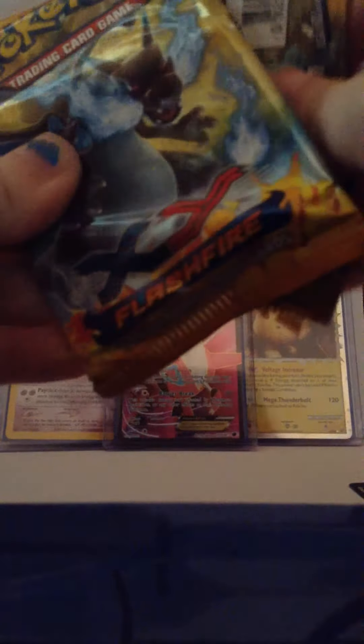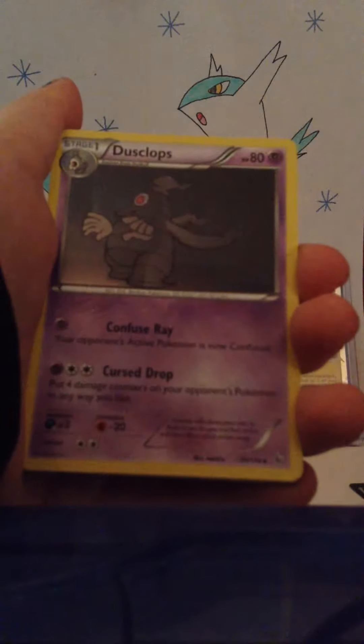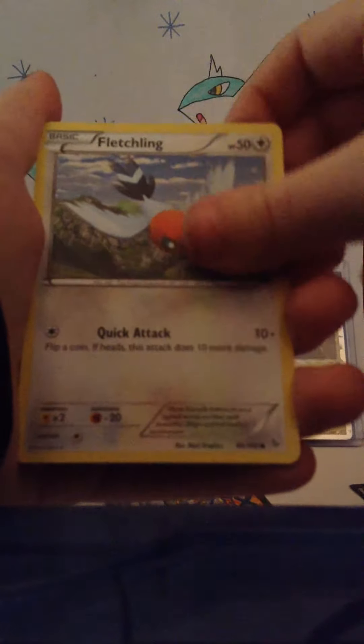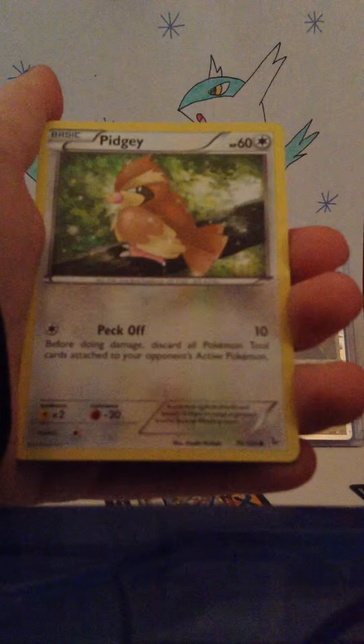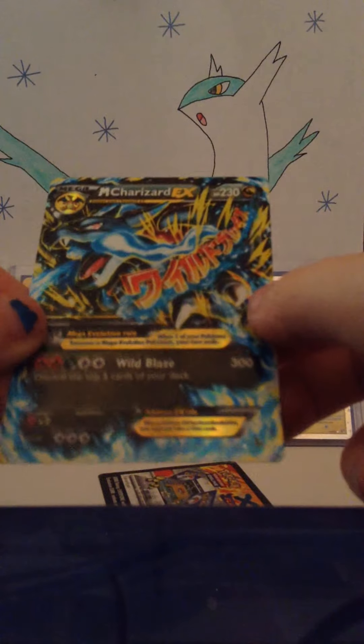Last pack, Flash Fire with Mega Charizard X on the cover. Krokorok, Pokemon Center Lady, Dusclops, Duskull, Fletchling, Helioptile, Pidgey, Caterpie, Reverse Protection Cube — oh my god — Mega Charizard EX, the X version. And it's not the Secret Rare. Wow, I need a sleeve!